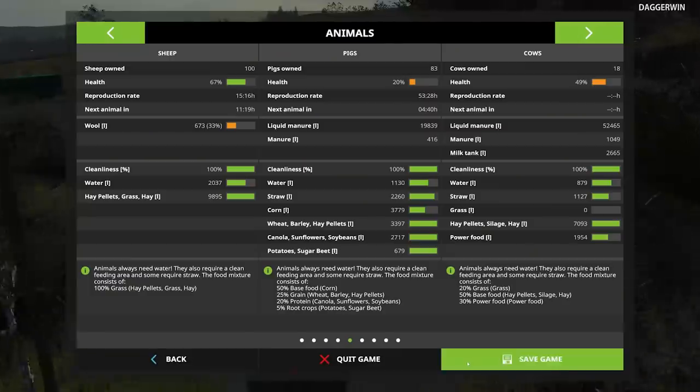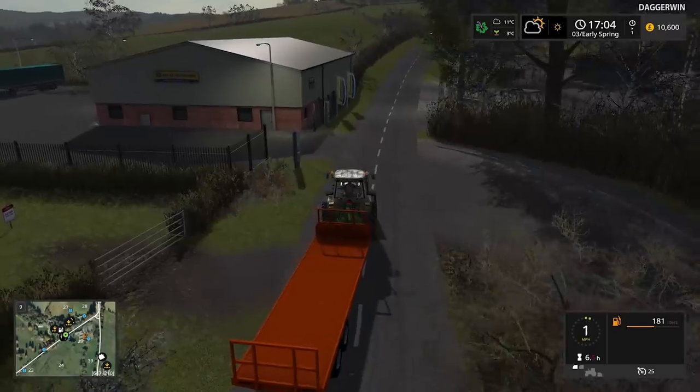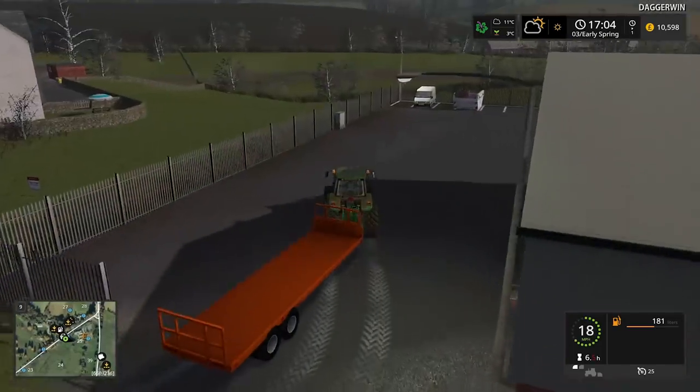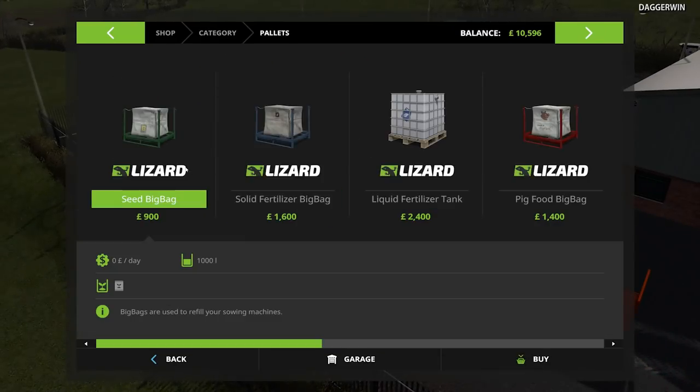As soon as it becomes warmer and the grass grows we can give the cows some grass and then every bar will be filled, providing I keep on top of it. Here we go, this is the dealer. I'm going to buy some seed — this is quite expensive.